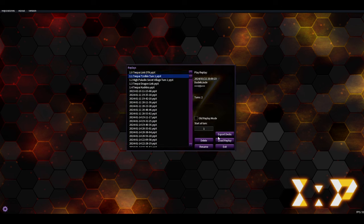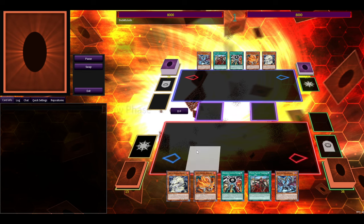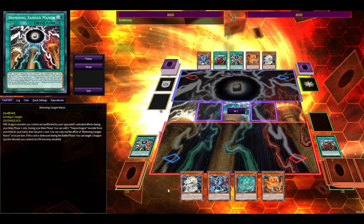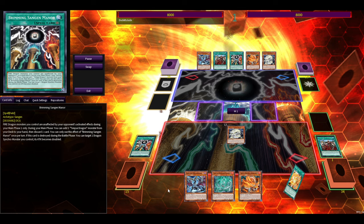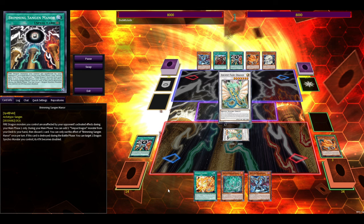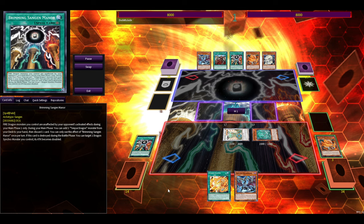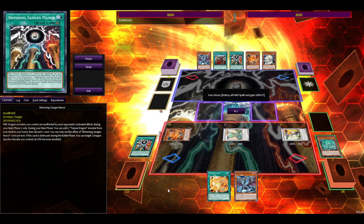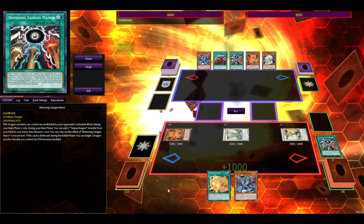Now let's go to the turn-one plays. First is the Tenpai Zolkin line. We go Manor to get Fedora, go Bydora — this grabs a second timing just in case — get Jongdora, Jongdora makes Ancient Fairy Dragon, we special summon Fedora, Fedora gets Shongdora, make a level seven.